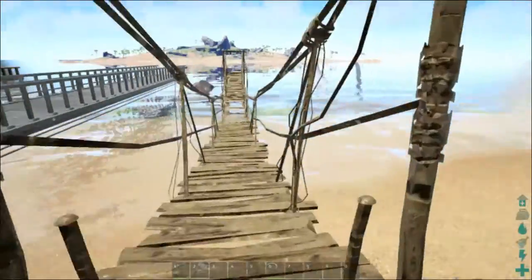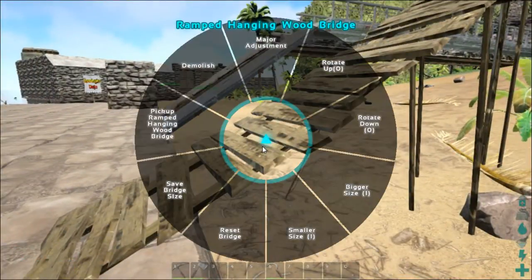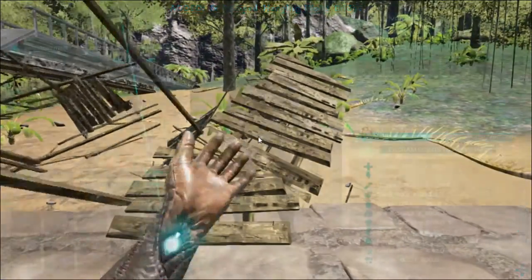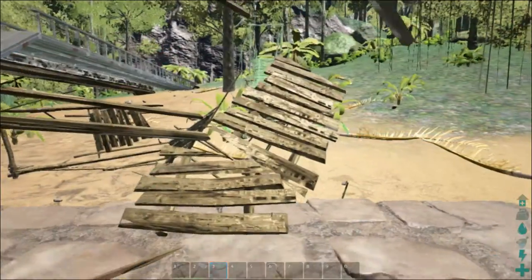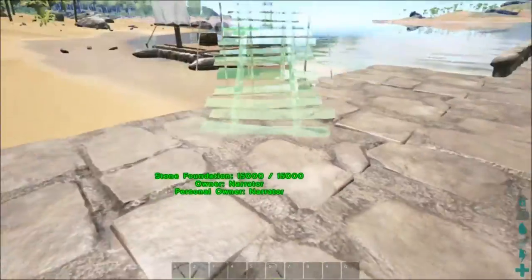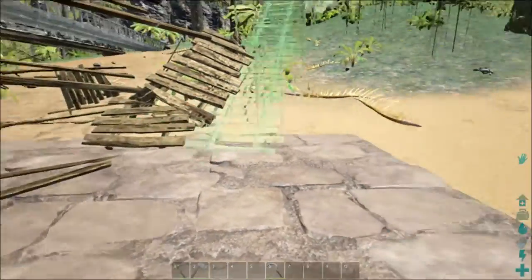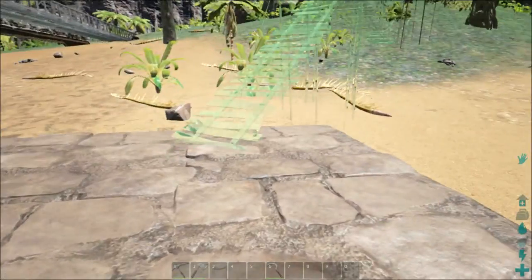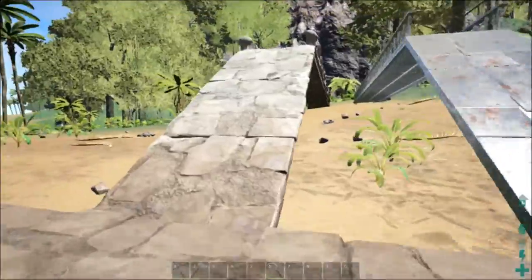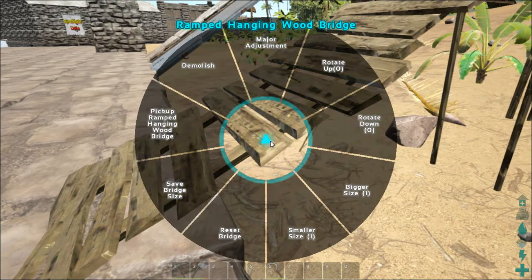Things I learned while testing this mod: the ramped wooden bridge — first of all, you can pick all of these up. Let's pick up the ramped hanging wooden bridge. When I go to place it, it does not snap — no snap. I can click once and then I can rotate it. This is the only one that can do this; none of the others can, not even the other ramped ones.